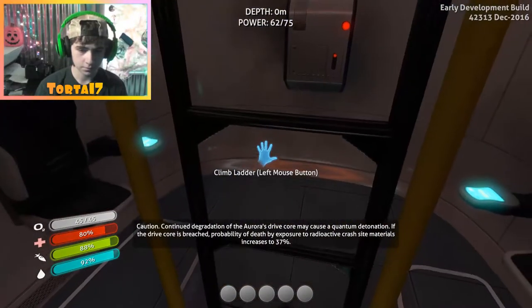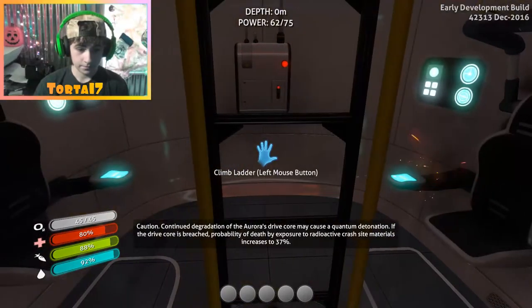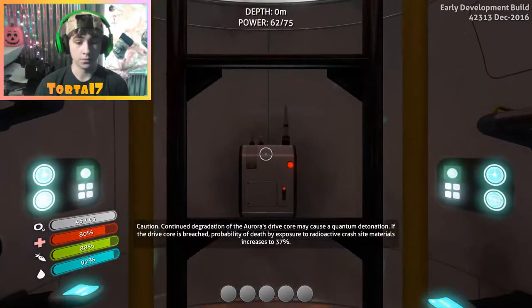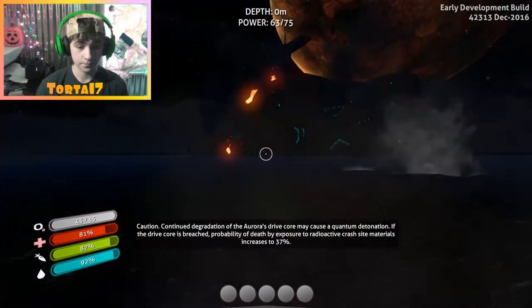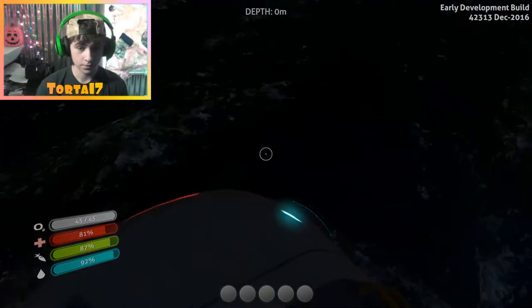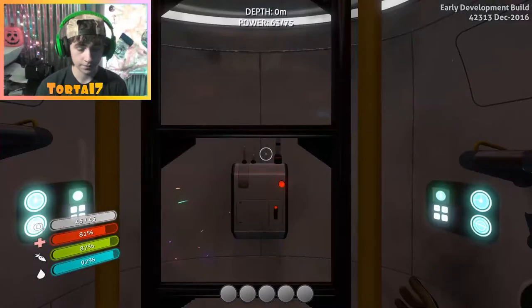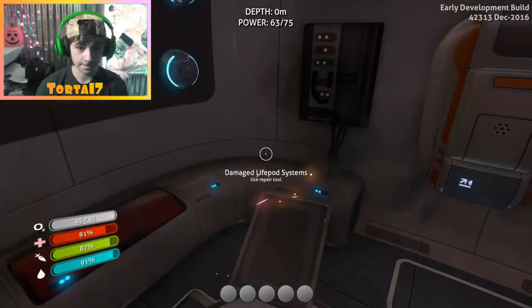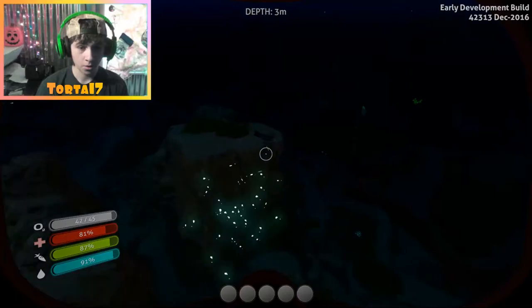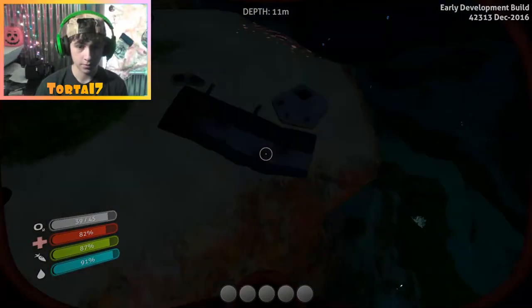Message from the ship: 'The Aurora's drive core may cause a quantum detonation. Calculating risk assessment: death by malnourishment 7%, by physical injury 11%, by exposure to radioactive crash site materials 19%. If the drive core is breached, probability of death increases to 65%.' So what you're saying is hurry the heck up.